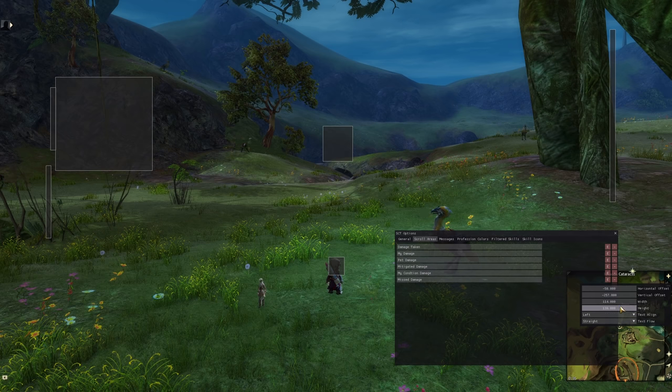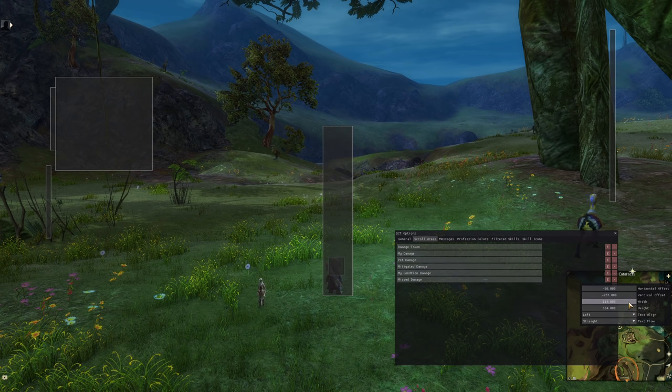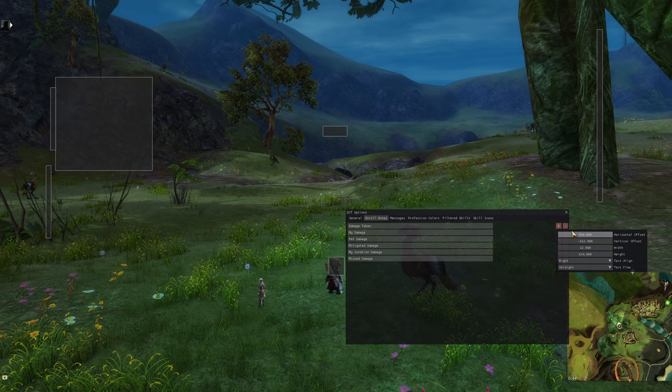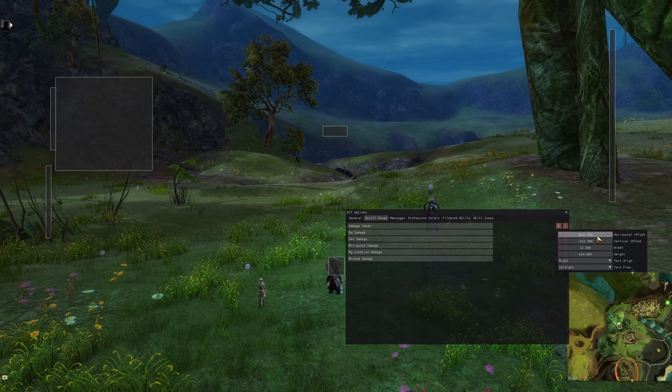Scroll areas is really the main thing you want to set up here. A scroll area is just an area where you can put some scrolling text. I've got six up. I have one really low down on my character so whenever I dodge roll, block, or invuln, it appears on my character. I have one for all the damage I miss. You've got offsets — you can move it left, right, up, or down. The width doesn't really matter unless you're trying to have a curved effect. Height determines how long the scrolling list stays on screen — a very shallow height means it only flashes up briefly, which is what I want for missed attacks.